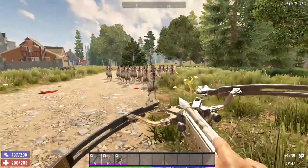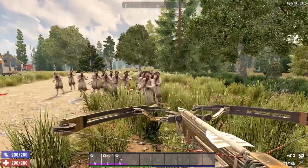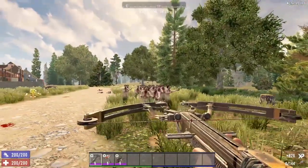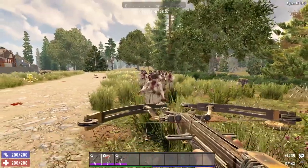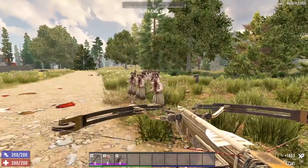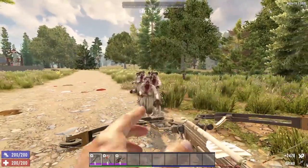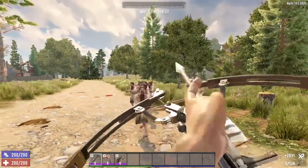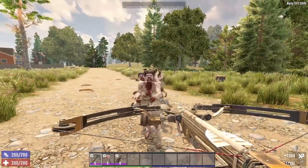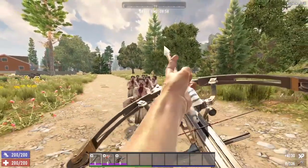However, the compound crossbow can be a little difficult to use when it comes to crowds. For lower tier zombies, it is usually still one shot, one kill, but it can take a little time to deal with a massive crowd. Once you get into some of the higher tier zombies, the compound crossbow may have difficulty dealing with tougher zombies if they are aware of your existence. Stealth shots — no problem. But if a group of tough zombie jerks are aware of you, you may run into some difficulties.